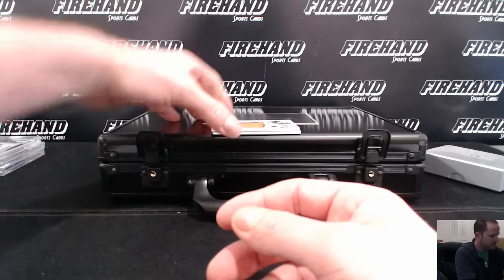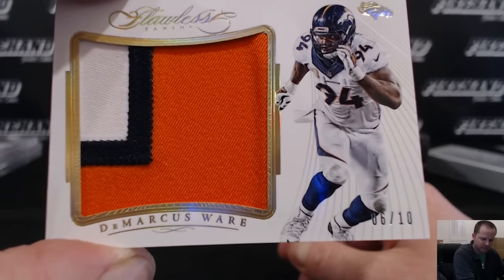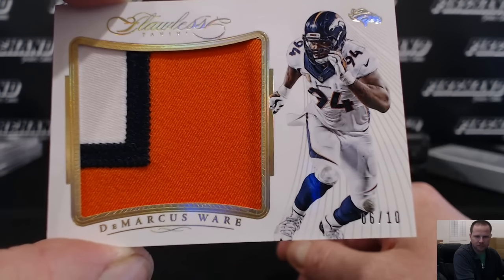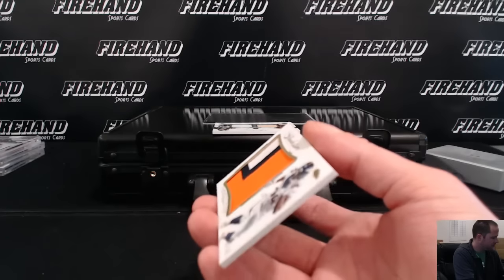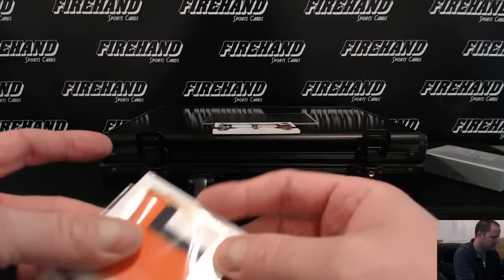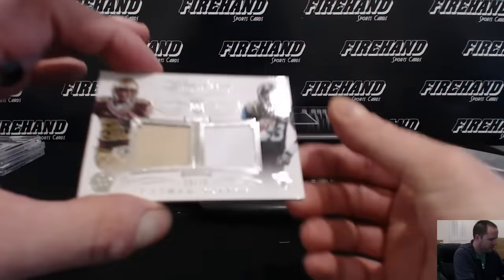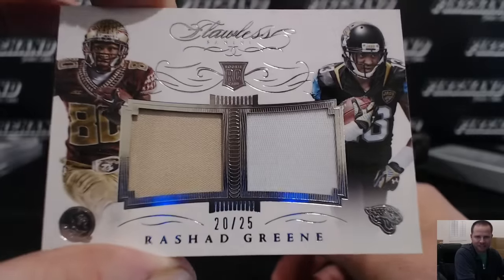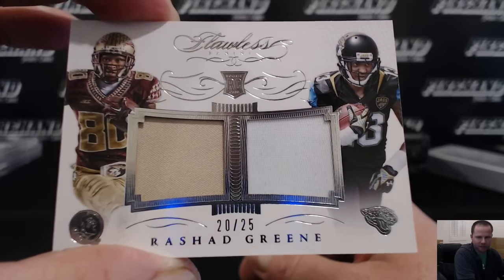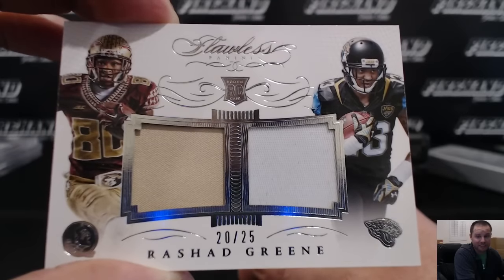Patch cards: first one, 6 out of 10, DeMarcus Ware, Denver Broncos — and Steelers fan gets that. Some pretty mundane patches on this one — Rashad Green, 20 of 25, Jags — Minchy, Ohio Jags. But man, what is going on here? This is your patch card in Flawless? That is gross.